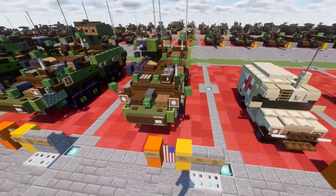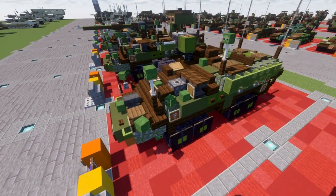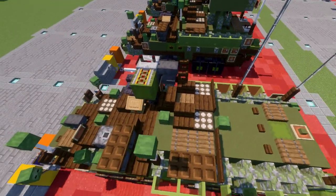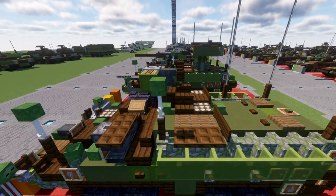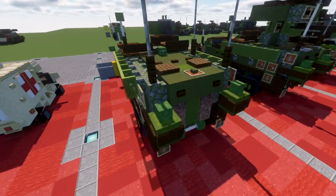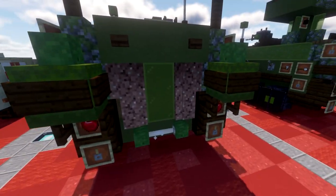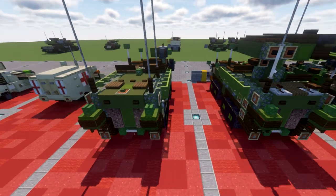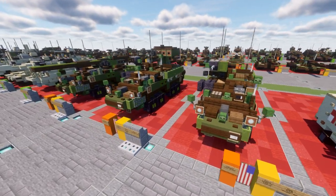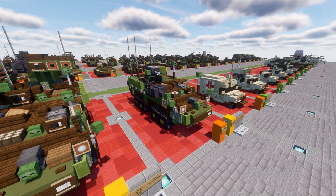We have the base model here of the vehicle, pretty standard if you've built some of my other Stryker variants. We have the chassis, the hull, and pretty much all the front detailing. This has a mounted 50 cal machine gun for the gunner to provide extra support for the troops inside. We have radio antennas and all that stuff in the back, with a door for infantry to dismount. Pretty simple and kind of the bare bones version compared to some of the crazier variants, but should be a fun build and a perfect vehicle to include in your Stryker convoys.